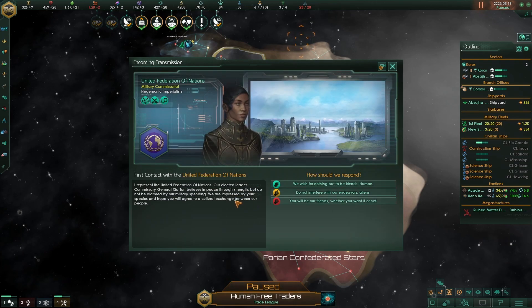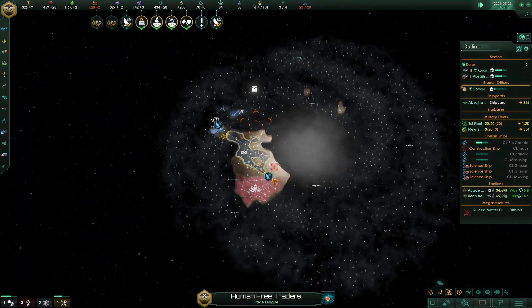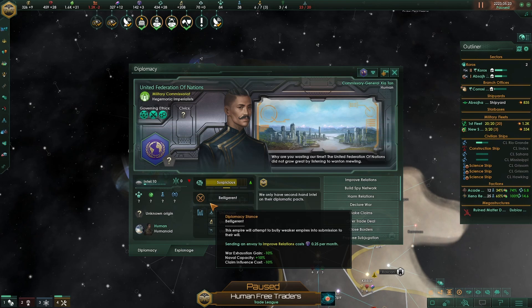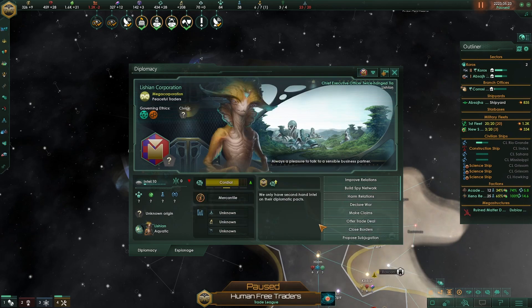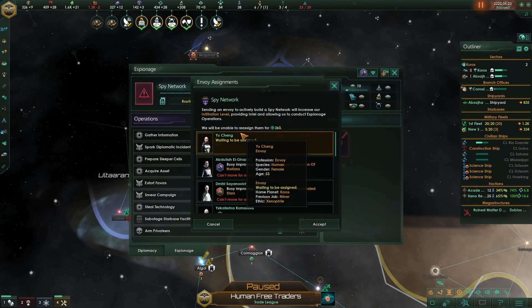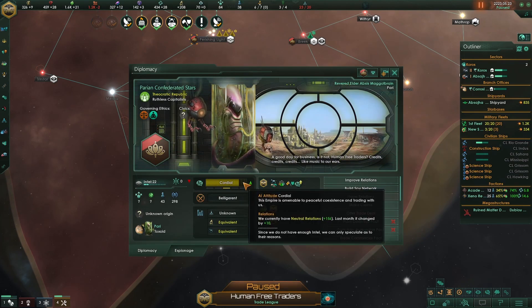United Federation of Nations — now it's our home species, I could say. Ready to meet everyone. Let's have a look and pause and let that populate. Solar's right there. Let's improve relations there — improve relations. And also on Earth, do a bit of spying. We're actually doing quite well.